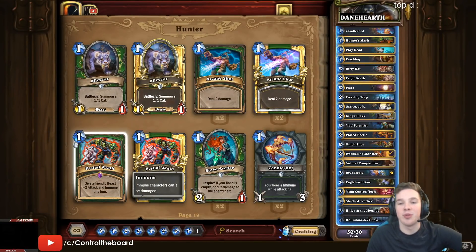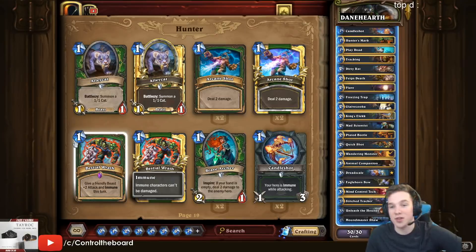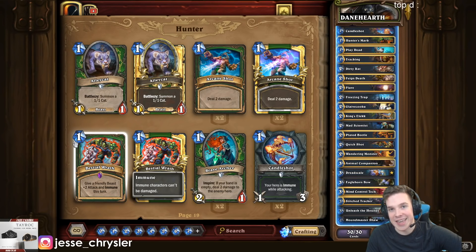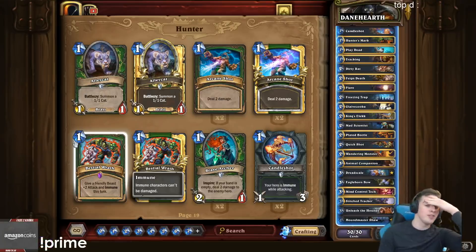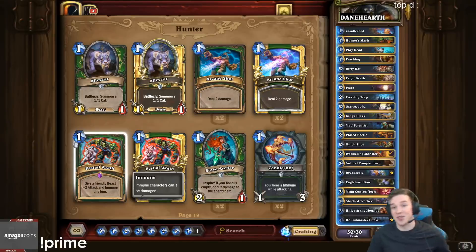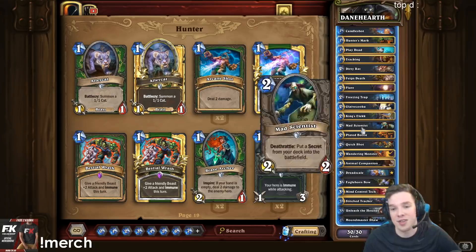What's up guys, Control here. Today I'm playing a deck you guys have asked me to play a metric ton — I've been asked to play Dane's Reno Hunter for a really long time. So today I decided before I move I would just go ahead and throw this up. I went on Hearthstone and just went to the Hunter section, and at the very top was Dane's own Reno Hunter, so I grabbed it.